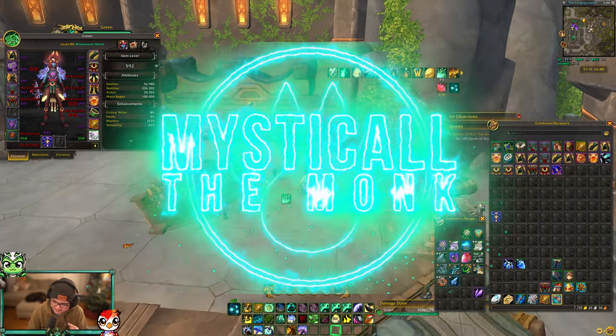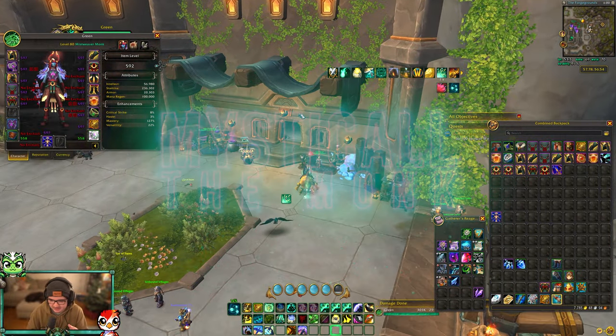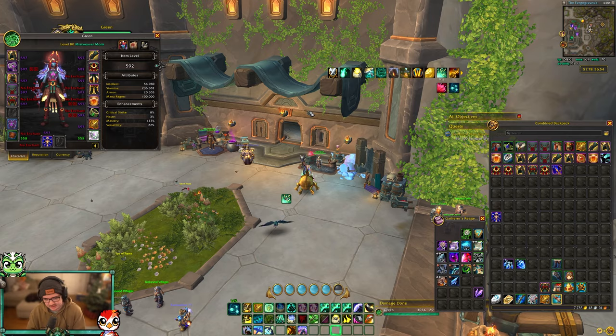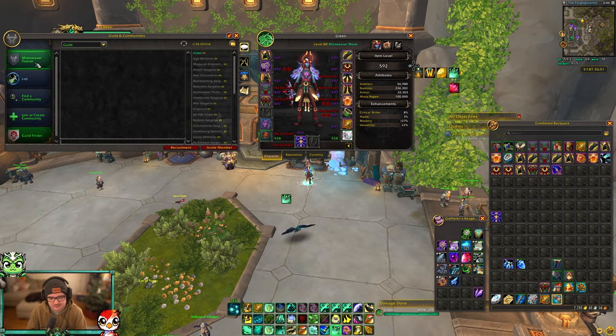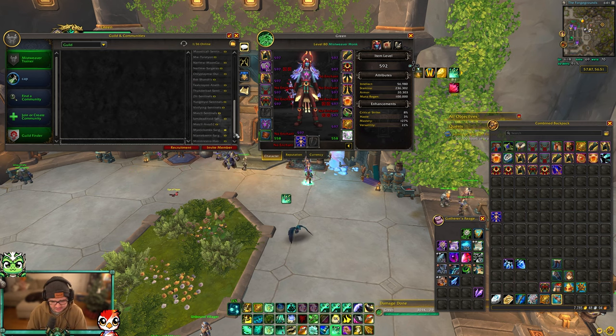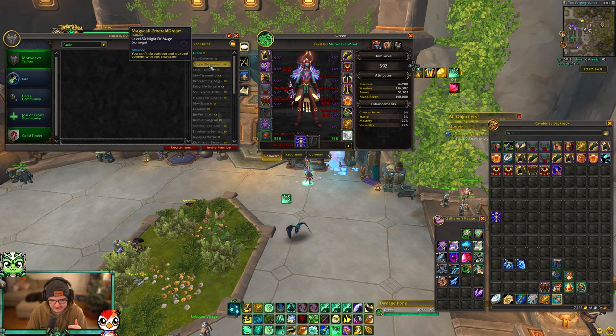I learned a little trick. I put all my tunes on dead realms for the black market auction house. What I did is I made a guild — guilds are cross-realm and cross-faction now — so I invited all my alts into the same guild and then leveled professions.